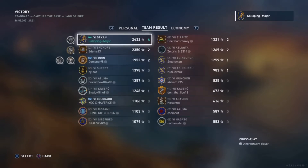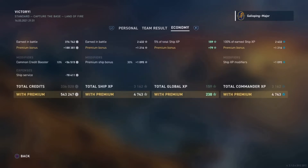Team results: top of the team, can't complain. Economy-wise, as a tier 6 premium ship she has that reduced ship service cost — only 78,000. With a common credit booster and a premium account, you're able to walk away with over half a million credits, which is quite nice.